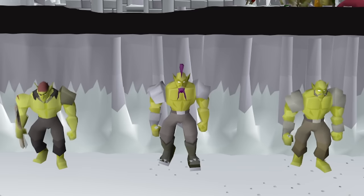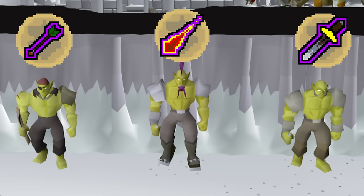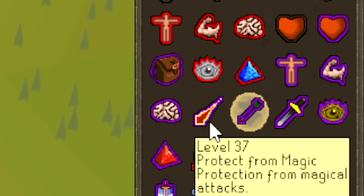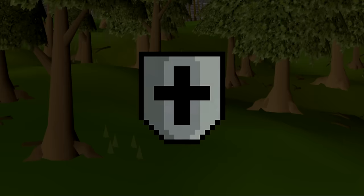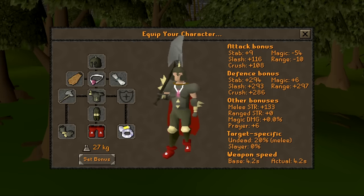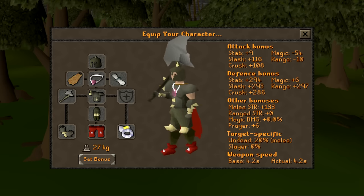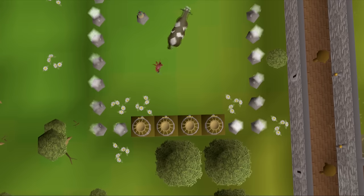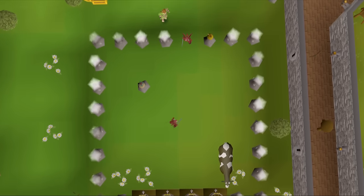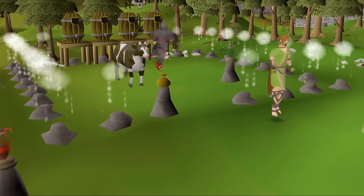Before we get into that, every God Wars general has three minions attacking with different styles of the combat triangle, and for someone like me who isn't skilled enough to prayer flick these, taking damage is inevitable. So having higher defense levels to negate some of that damage will help out a lot, and that is why I've purchased full Darrox for 5 million GP, with the goal of achieving as many defense levels as possible at the Nightmare Zone — an area where you can fight quest bosses in a manner that is extremely AFK and great experience, and Darrox is kind of the go-to for this method.